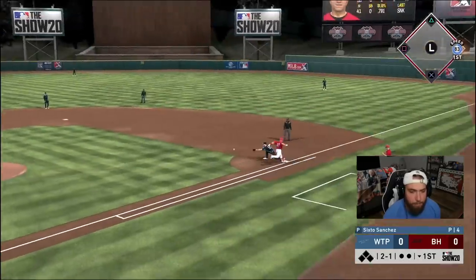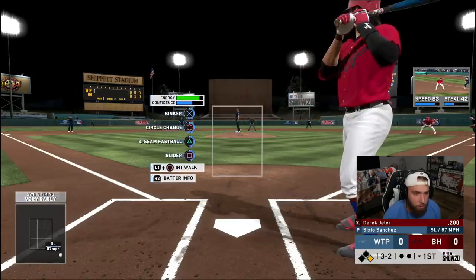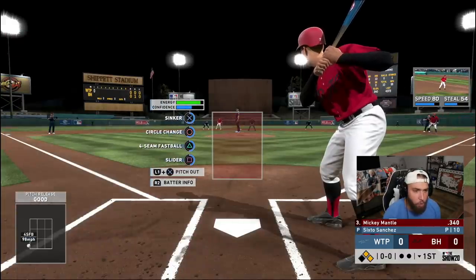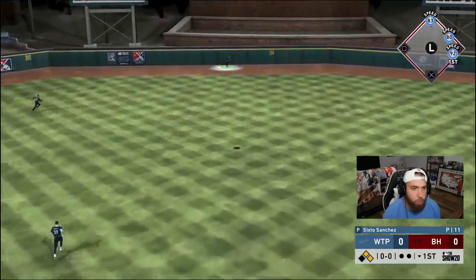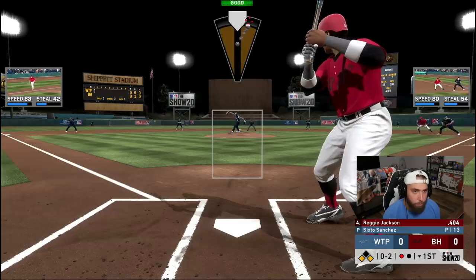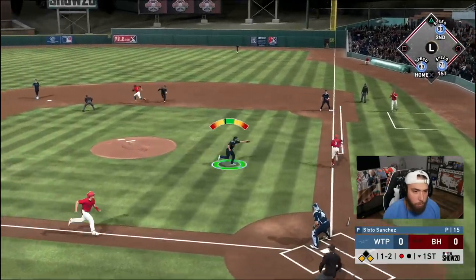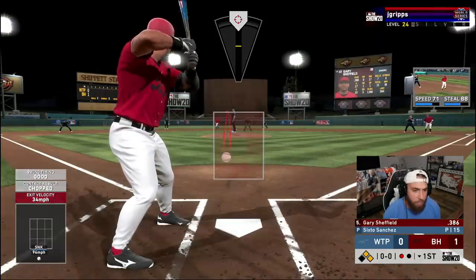Mike Trout steps in for his first at-bat. Full count — good take, 98 just off the black, infield single on a walk. Two on, nobody out for Mickey, who flies out to center and moves Trout up to third. Runners on the corners with one out. Good take on an 0-2 sinker just off the black, it's 1-2. He's got two infield singles and a walk — it's 1-0.